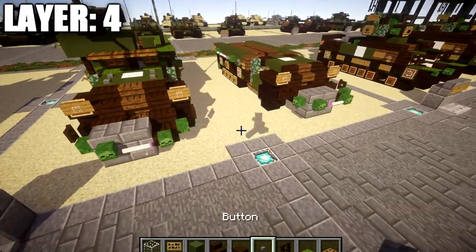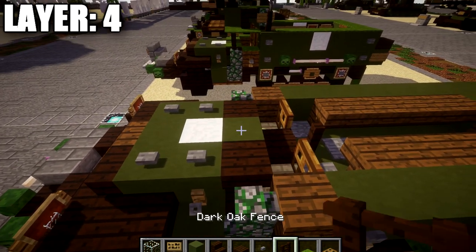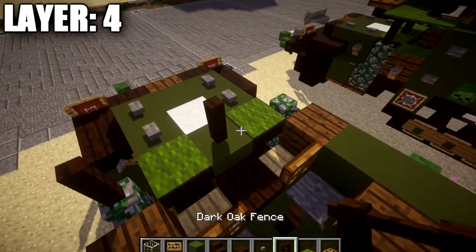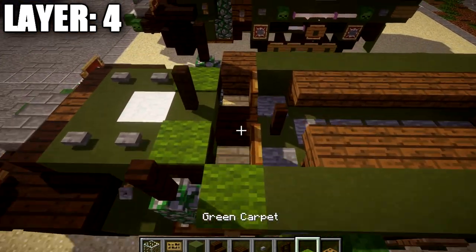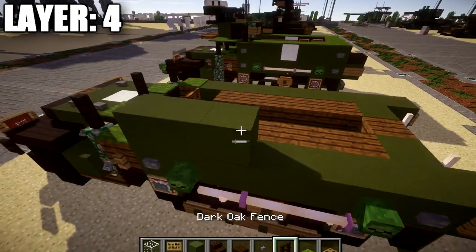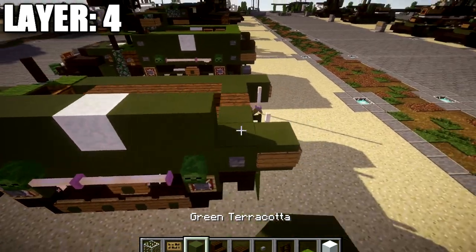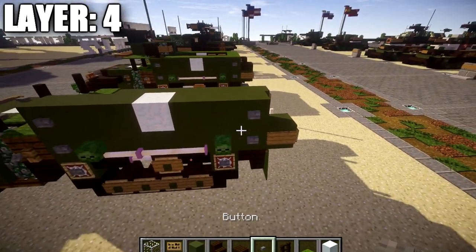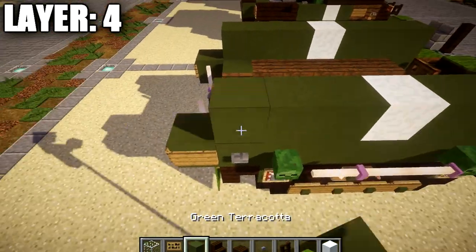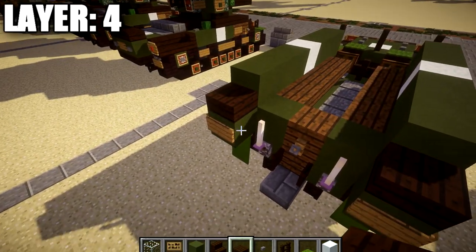Moving on to layer four. To start, place one and two stone buttons on the two green terracotta blocks on both sides of the front hood. Then place a dark oak wood fence post on top of the green terracotta block, followed by green carpet on both sides of that fence post. On top of the mossy cobblestone walls, place dark oak wood fence posts, then green carpet on top of the spruce wood planks. Going back from the green carpet, place one, two, and three green terracotta blocks back. On the first green terracotta block, place a stone button, then a snow block, followed by a row of one, two, and three green terracotta blocks back with a stone button on the end. Do the same on the other side. At the back, place a dark oak wood slab on top of the two green terracotta blocks.